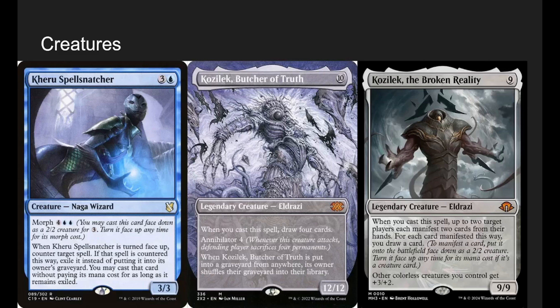Kheru Spellsnatcher has a bigger morph cost, but ideally we're playing it for free by playing an additional land. When it's turned face up, counter target spell — if that spell is countered this way, exile it instead of putting it into its owner's graveyard, and then we may cast that card without paying its mana cost for as long as it remains exiled. Basically, we steal someone's spell just by playing two lands, which we're doing anyway. That's why instant speed is good — whether cracking a fetch land or playing actual instants.